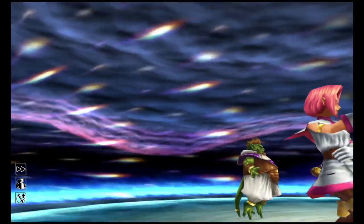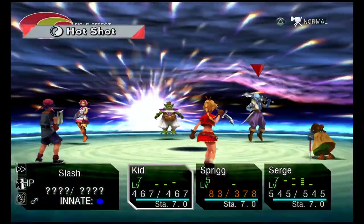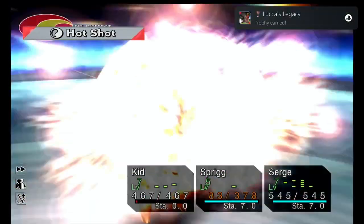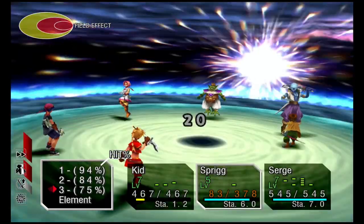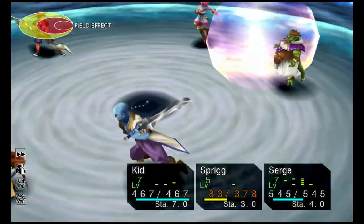You get a trophy — Lucas's Legacy. Now just keep attacking Slash normally until he's dead. Once he's dead, go into Sprig's element Doppelgang and Doppelgang into Slash. As long as Kid and Sarge have a Forget-Me-Not Pot equipped as an accessory, anybody killing the enemy means Sprig will remember it — not just Sprig himself.